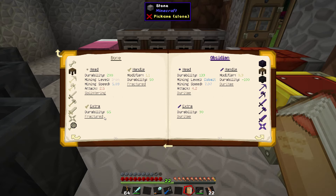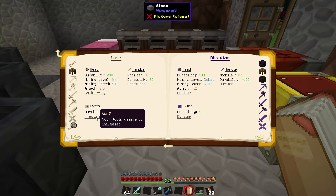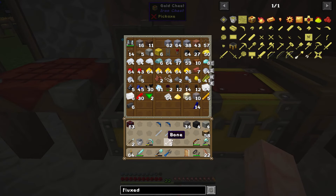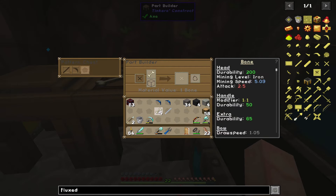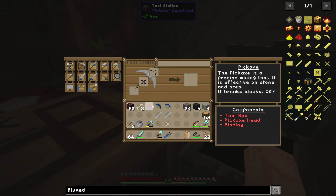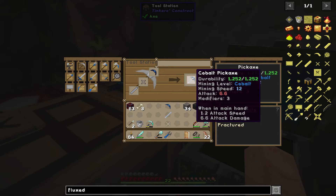Now for the binding — the 'extra' is the binding. A lot of things that aren't handles or heads are extras. I want to use bone — tool damage is increased with a bone binding. We don't have to melt the bone down, we just grab the part builder, put the binding in — material cost is one, so we only need one bone per binding. I want two of these. Then we go to the tool station, put the head, rod, and binding in, and there we go — cobalt pickaxe: 1252 durability, mining speed 12. The modifiers count is three, and that's going to be important.